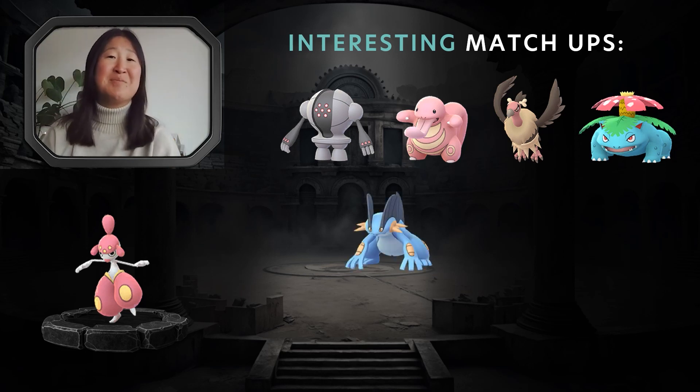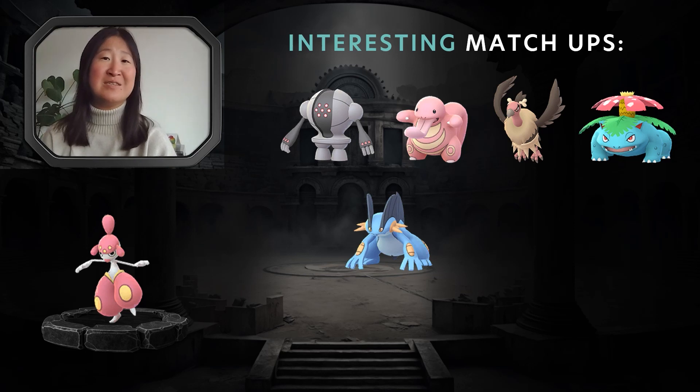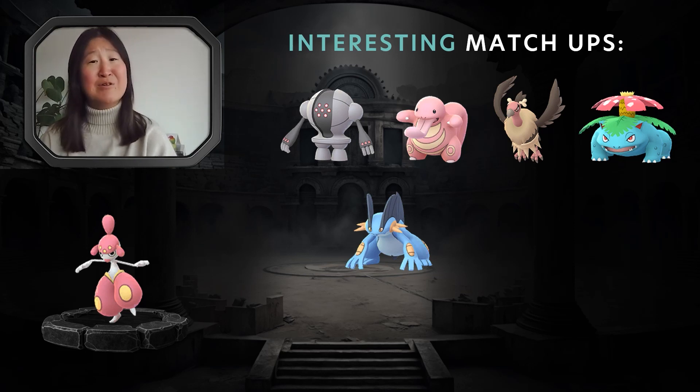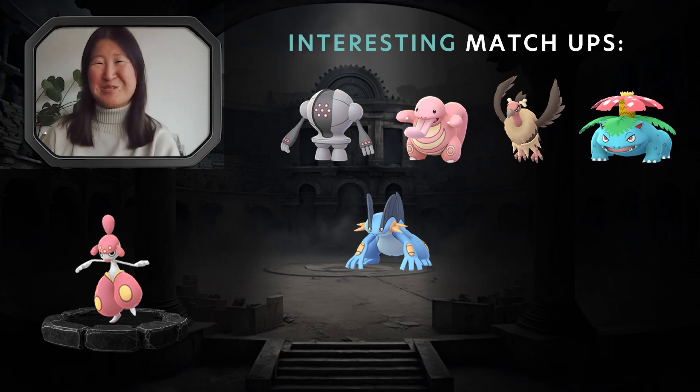Swampert is another matchup like Venusaur, having its Community Day Charge Attack Hydro Cannon. Two Hydro Cannons will knock out Medicham, and Swampert outpaces Medicham to get to them. However, Swampert is pretty frail in Great League, so it is taking a lot of damage from the counters and Ice Punches add up over time. You will need to land the Psychic to take it out in the one-shield scenario — it's another baiting game.